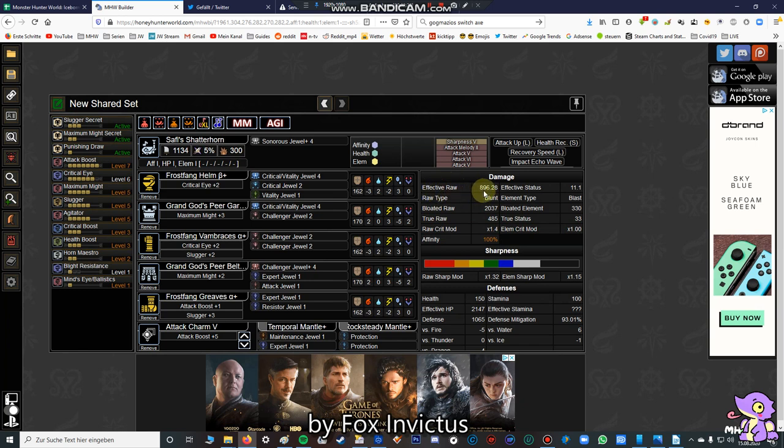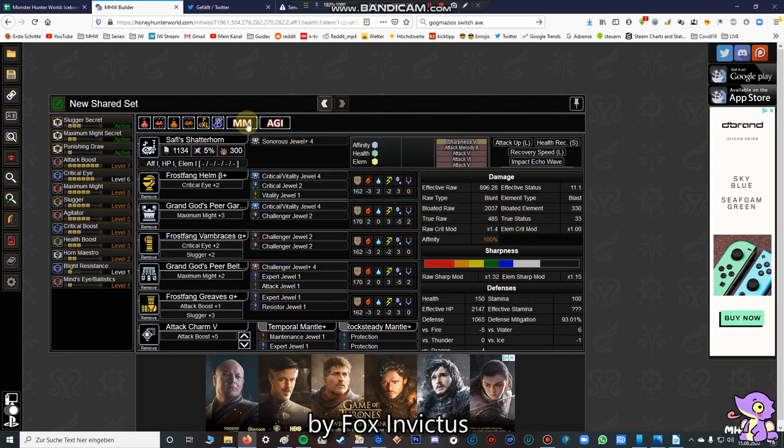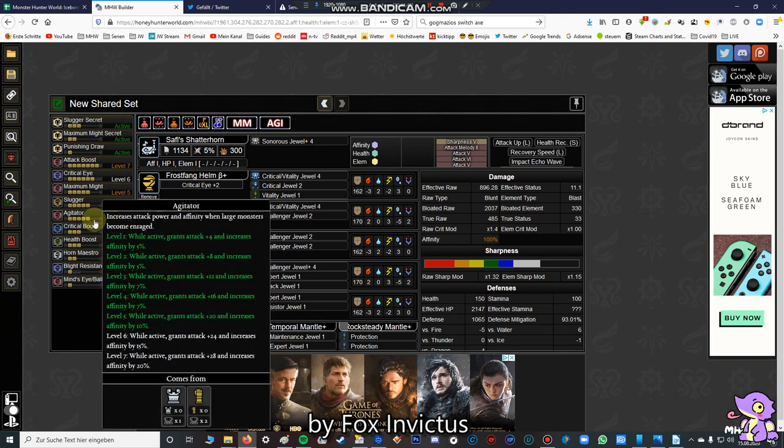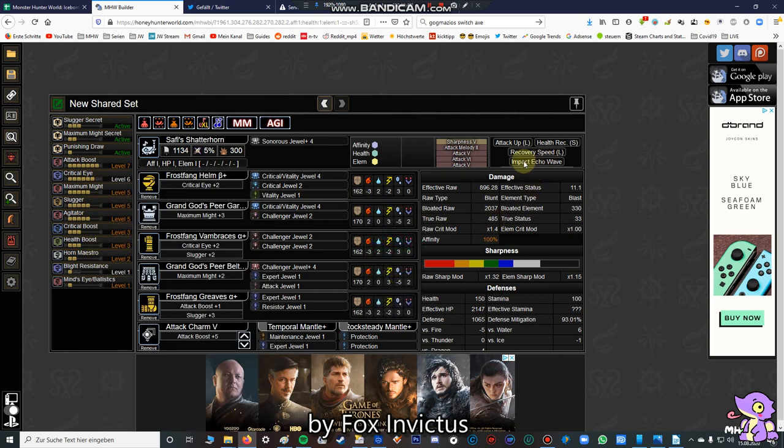We have an effective raw of nearly 900, we have 100% affinity, and the best thing about this set is we don't use Weakness Exploit — you don't have to tenderize monster parts. We still deal critical damage and still have 100% affinity. The skills are: Agitator 5, Slugger 5, Maximum Might 5, Attack Boost 5, Horn Maestro, and all the other good skills. Importantly, you need the Impact Echo Wave and Attack Up Large melodies. Our bloated raw is 2037, with Attack Melody XL and Self-Improvement.